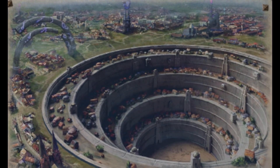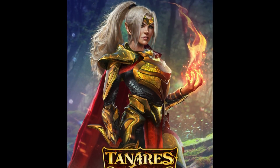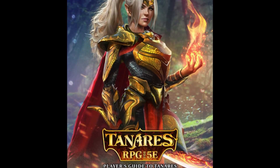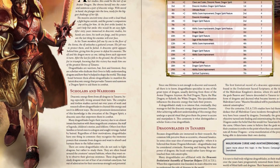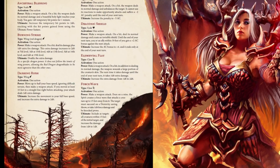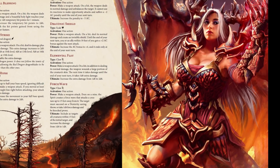The second thing we receive is a player's pack that includes some new, and I have to say, extremely unique classes. These are not complete classes, but just a preview of what's to come — you can make a low-level character using them. First, we have the Dragonblade. It's an intelligence-based martial class — they use armor and weapons, but the primary power of the class manifests through draconic powers. We just get a small sample of these powers, but they seem well thought out and provide a lot of customization options for your Dragonblade character.